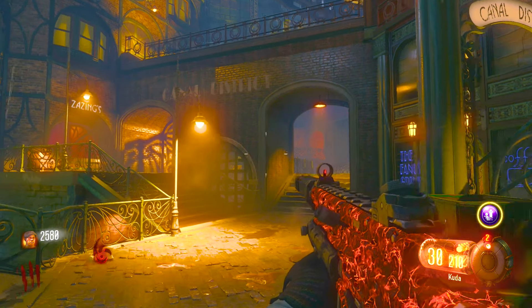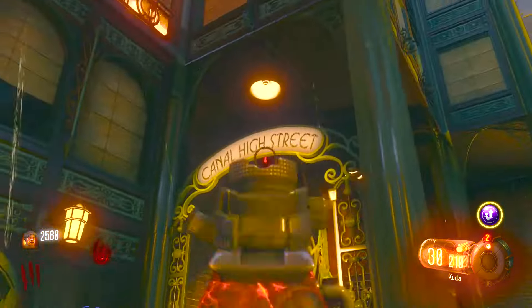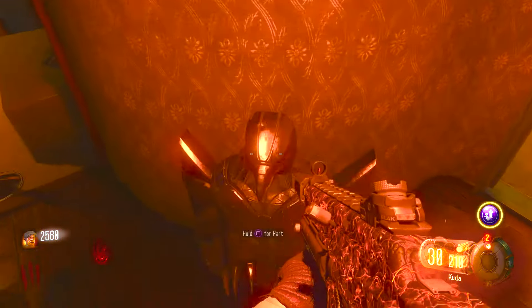You are here to learn how to get the shield on Shadows of Evil. The first piece can be found at the Canal District High Street. The first location can be found on the corner between the lion statue and the stairs.